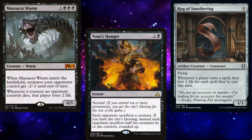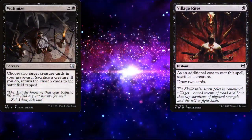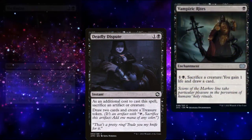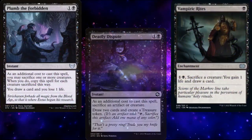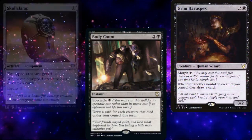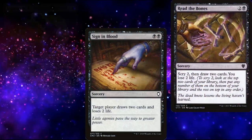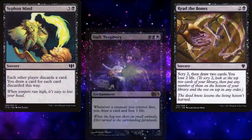For card advantage, we have the already mentioned Village Rites, Victimize, Deadly Dispute, Vampiric Rites, and Plumb the Forbidden, but we're also running Body Count, Grim Haruspex, Skullclamp, Sign in Blood, Read the Bones, Syphon Mind, and Dark Prophecy.